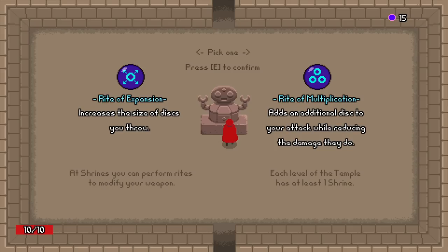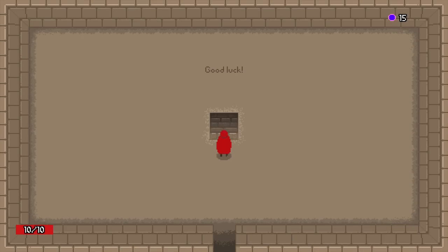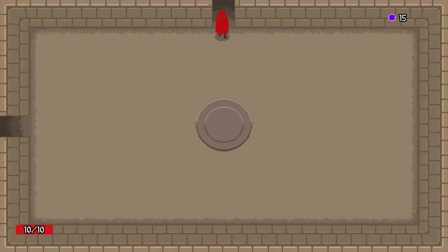At shrines you can perform rites to modify your weapon — each temple will have at least one shrine. Add additional discs to your attack but reduce the damage they do, or increase the size. Give me more disc! It also sounds like those are upgrades that could be taken more than one time.